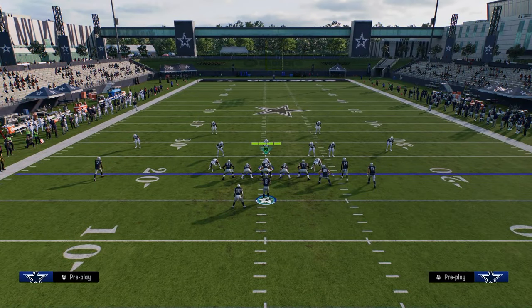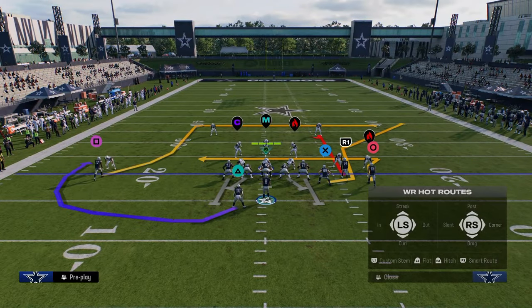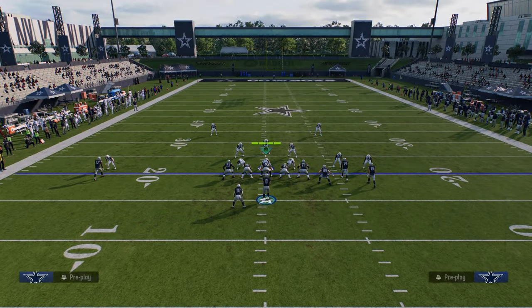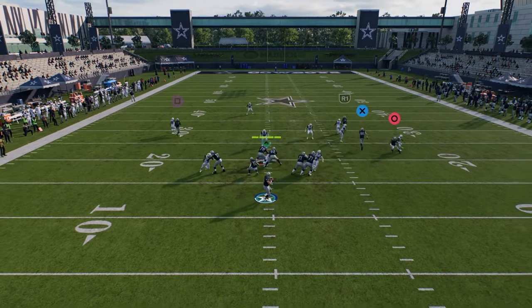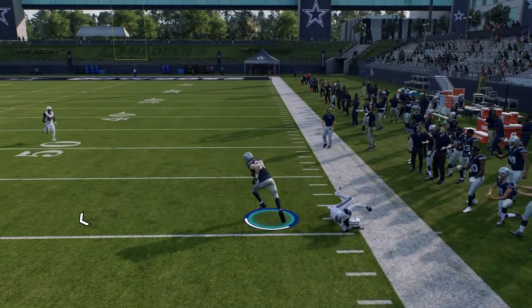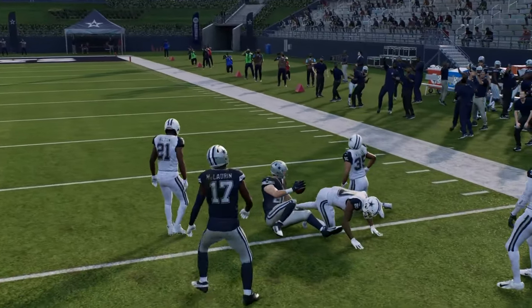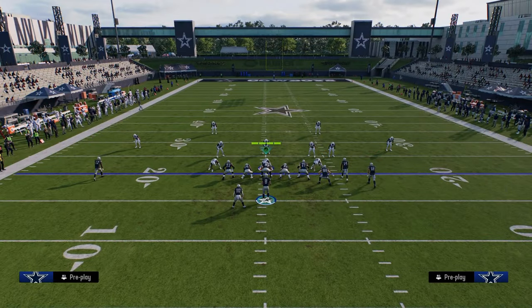The other thing you have against man is return routes. One of the reasons I like Colts is it has a lot of zigs and return routes. You have this tight end corner — I think people need to look at this a little bit more because it's actually pretty good. It just gets good spacing. A combo you could run out of smash return would be something like this.